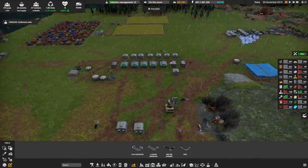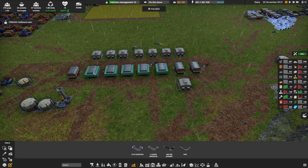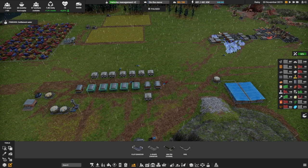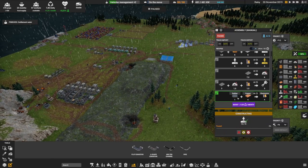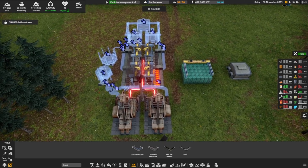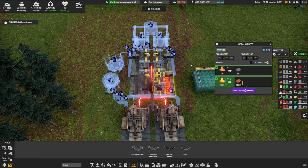I'm also starting here to destroy all of those old things because now we are making everything here centrally. To make electronics we need copper and rubber, so I've also started to improve my copper production.